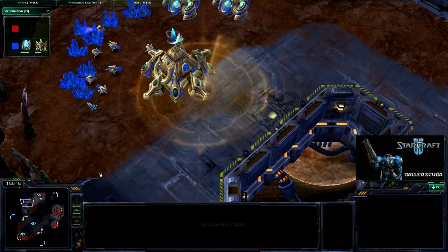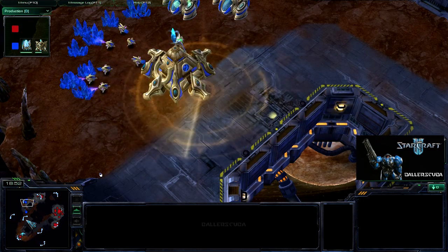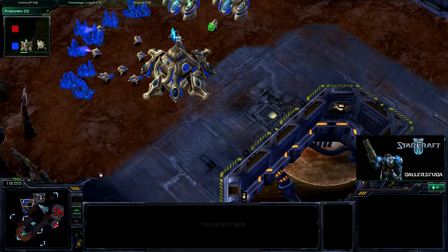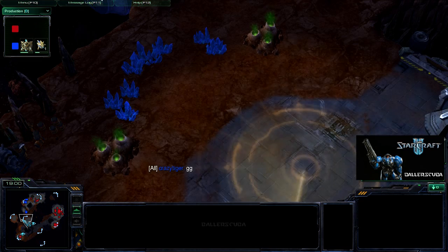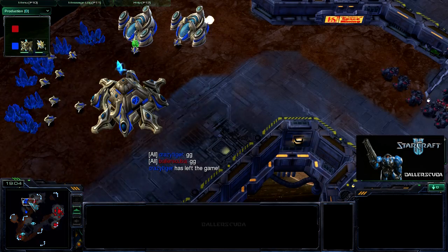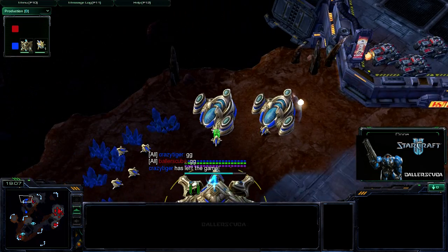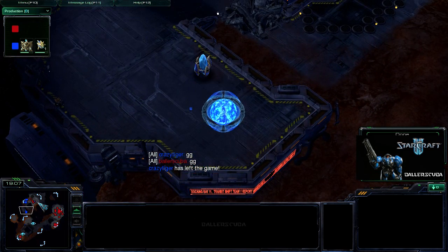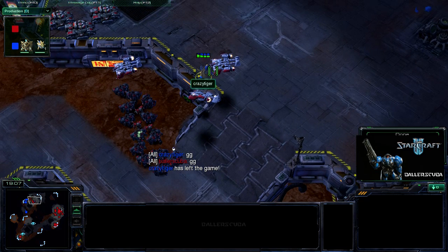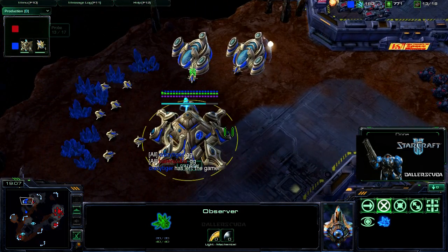I drop a scan on his expansion. There's one there. And I'm thinking to myself, well, if he's still in the game, there's gotta be another one. So I think I drop a scan here just to make sure. And there he goes — he GGs. Once I scan his expansion and I start sending my army down, it was game over for him. This observer was like, 'dude, you gotta go.' So there's the game.